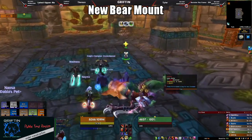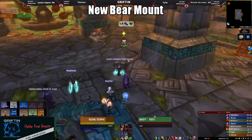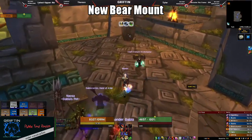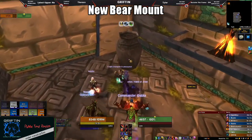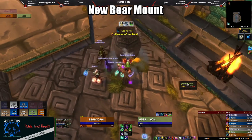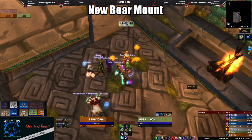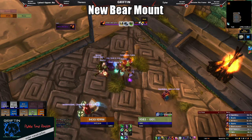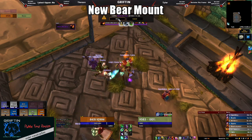Next up is the new mount. If you don't know, ZA, just like ZG, has a special mount, but this one is much easier to get. You just have to kill the first four bosses in the designated time, talk to the NPC, and you get to roll on a nice bear mount. Don't worry if you don't win — you'll get one soon enough, as with the gear most people have, ZA speedrunning will be pretty common.